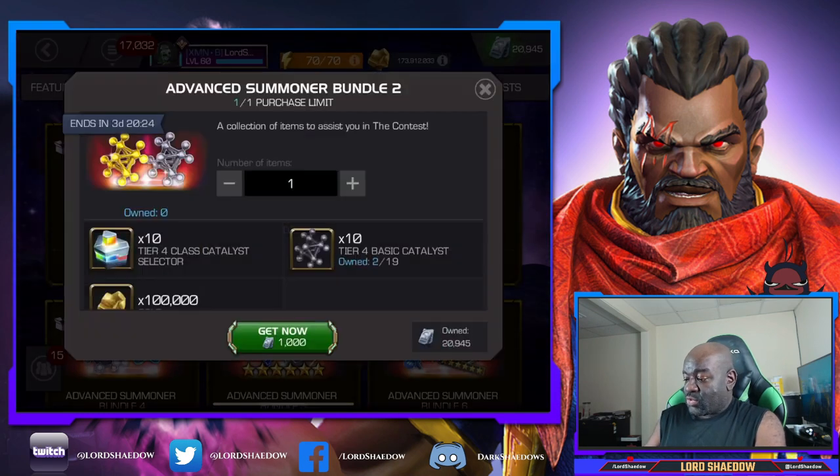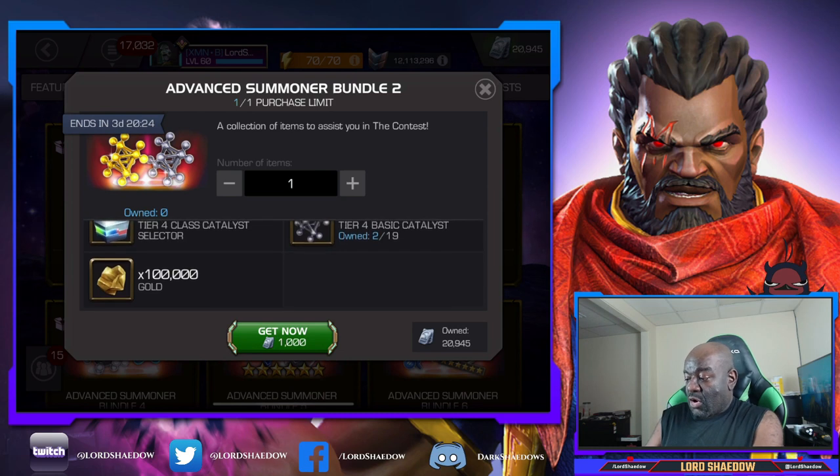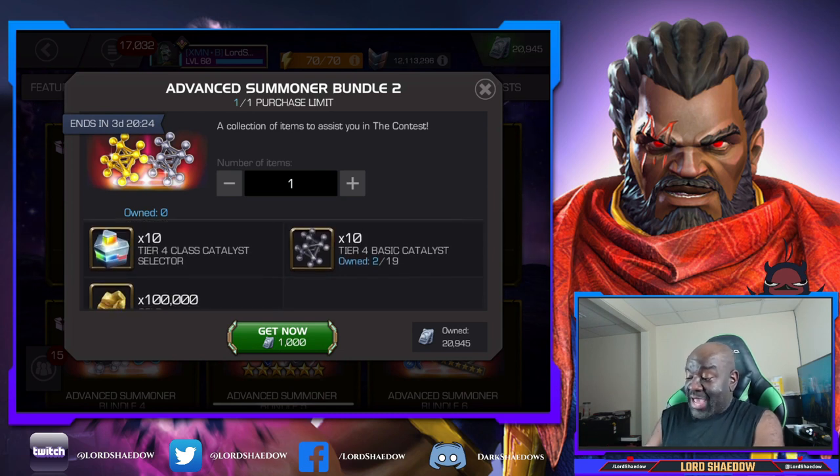The next one has rank up materials and they're worth getting. For 1,000 units you get 20 different catalysts and a tier 4 class catalyst selector. I want to wait until after I open my crystals to see what I get before choosing the class.